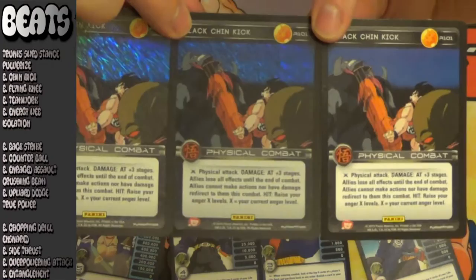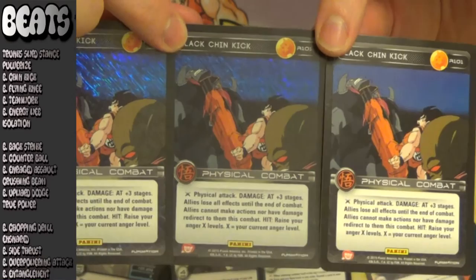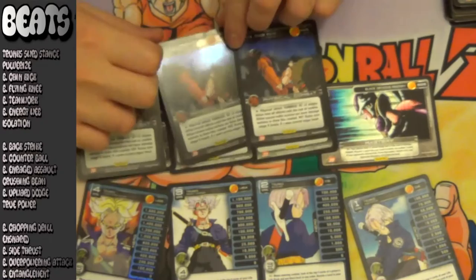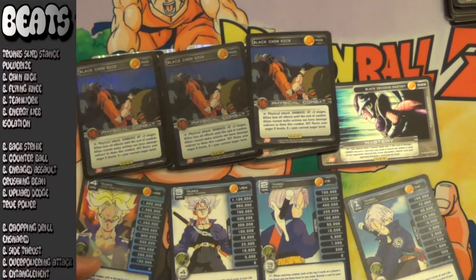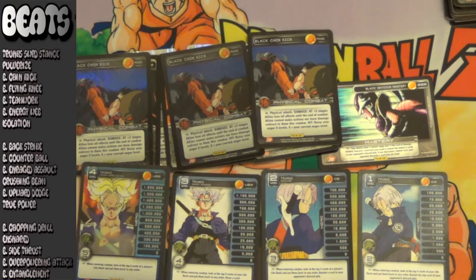I was debating whether to put Black Chin Kick in the beats section or the anger section because it does give you a fair amount of anger and is excellent in the blue matchup because it can actually level you when you have 3 anger. However, the main point of this card is that it shuts down — it is isolation and attack in your hand — and that just means it is crazy good when facing off against ally decks because they will have a few allies in play with stages that they are intending to redirect to their allies. So you can play Black Chin Kick and isolate his opponent so that he can only take the stage damage on his main personality, and if he doesn't block this, it could lock him to 0, cause lots of critical damage, and end up discarding all of his allies.